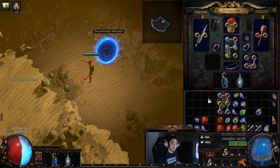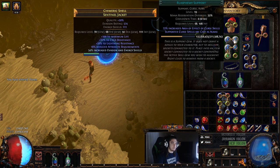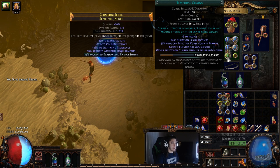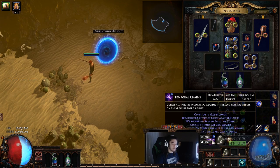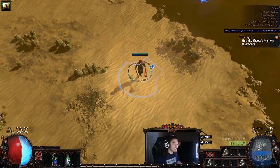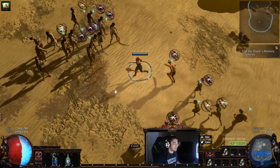We're going to pop in a level 19 Blasphemy with Flammability, Inc AoE, Assassin's Mark, and Temporal Chains. I'm going to remove the Inc AoE for a minute to show you guys the new changes to Blasphemy.